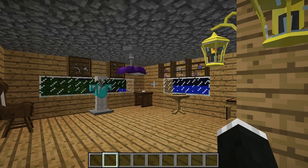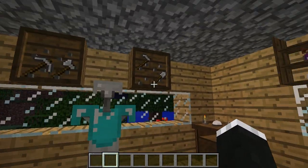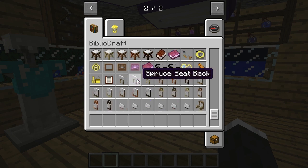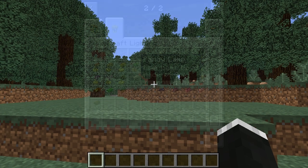At number six we have BiblioCraft, which adds a really large amount of new items to the game such as potion racks, armor stands, and tool racks. They all have their own purpose and really cool things that they do, so this is a really awesome mod to check out if you really like decorating your houses.